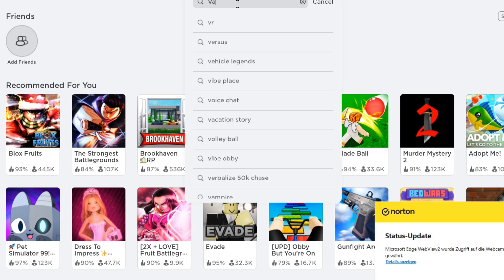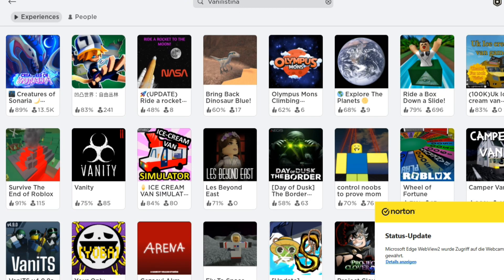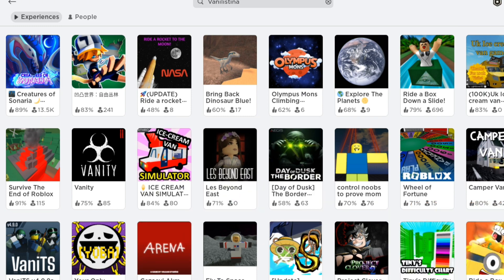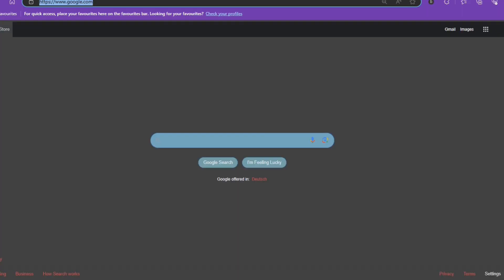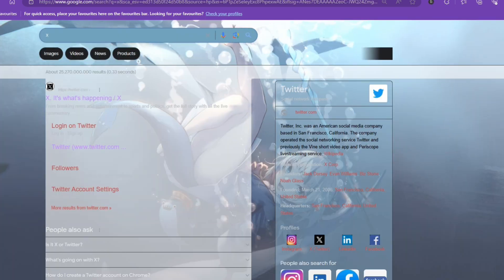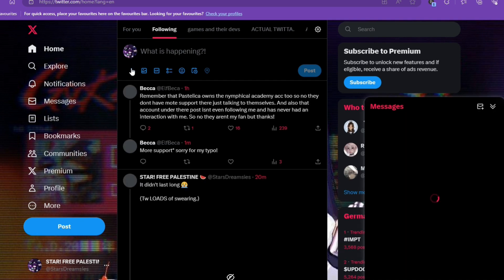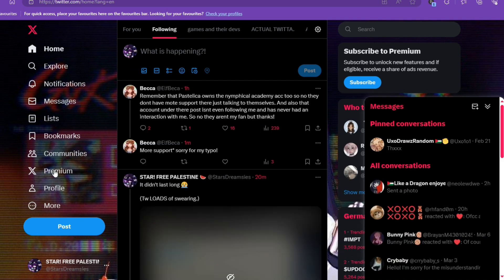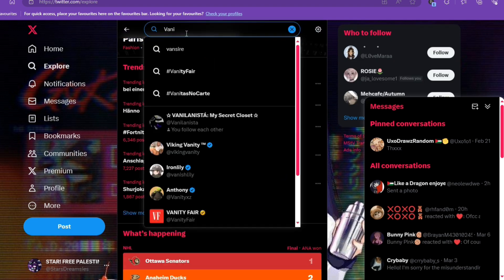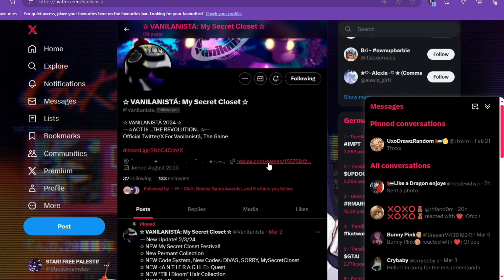Firstly, you search Vanellistina. If it does not show — because Vanellistina is a very, very unrated game and it barely even appears on the Roblox page — what you're going to do is basically just go on Twitter. You open Twitter, and then you'll just search for Vanellistina there. There we go.